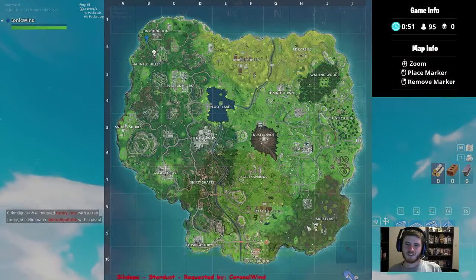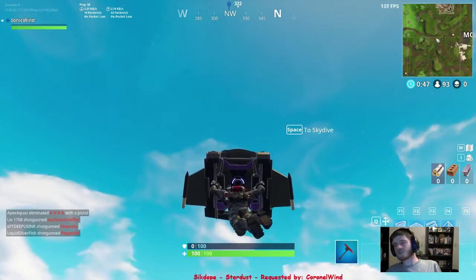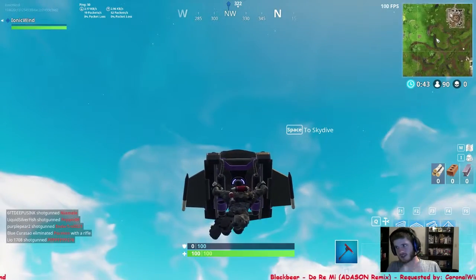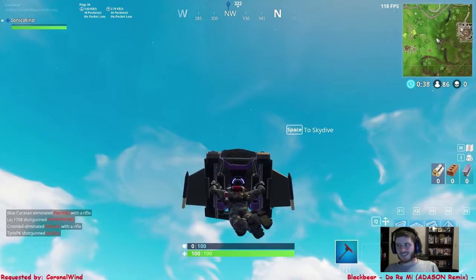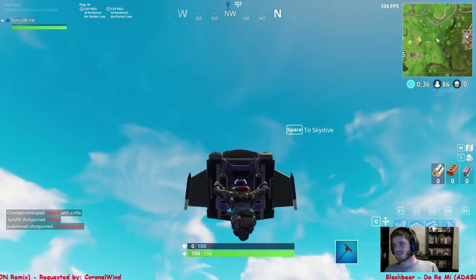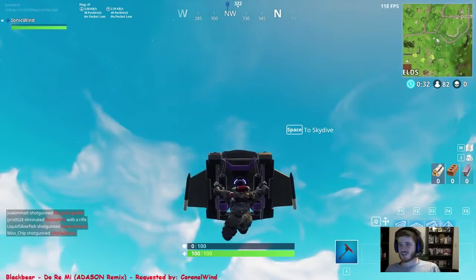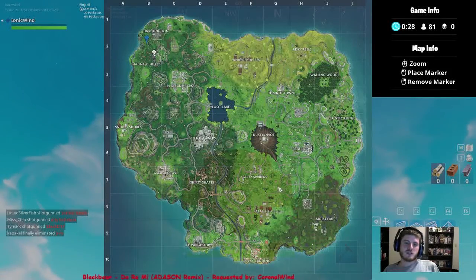Just glide the exact opposite way of the bus for the whole match. You don't even have to do the whole match - you can just glide up here until you see the circle, then pick your area where you want to land. Guaranteed no one's gonna grab all the guns on the ground and you can easily get a green or blue.